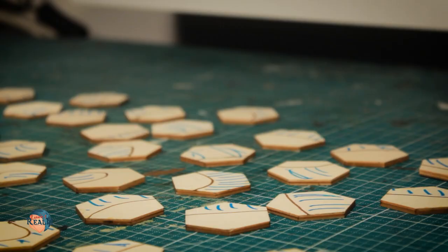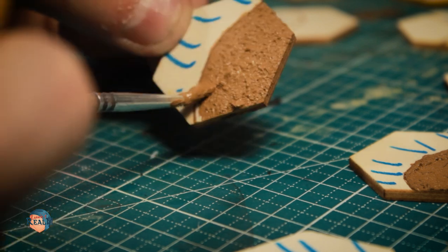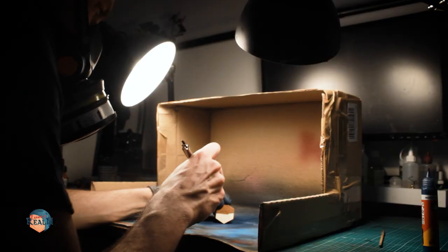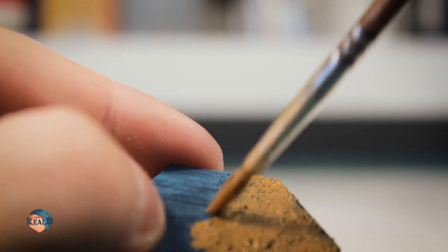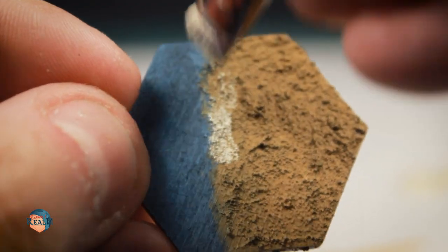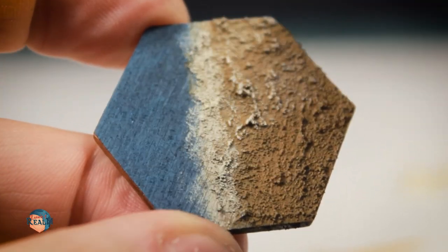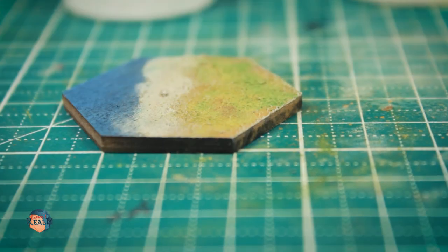Now I still had those tiles for the coastline to craft. The approach for them was pretty straightforward. For the land side I applied the same texture paste I used for the middle of the map. I let it dry and painted the water side the same way as the rest of the ocean. After that I reestablished the earth tones with leather brown by Vallejo. With a sandy off-white I stippled it on the coastline and also dry brushed it over the rest of the land side. As a finishing touch I applied pigments to have a more natural looking land area.